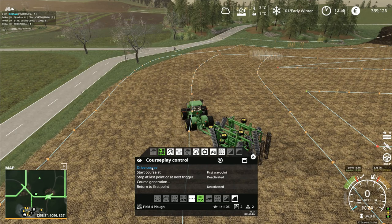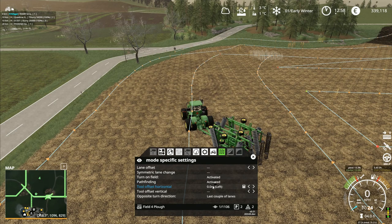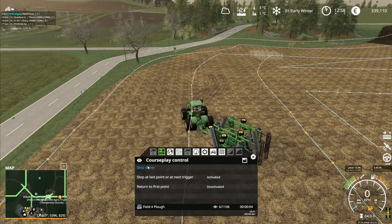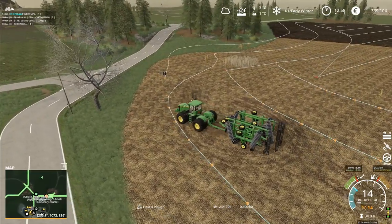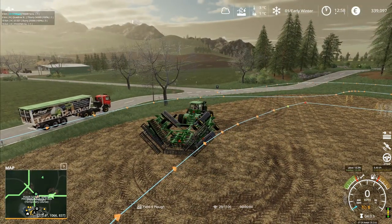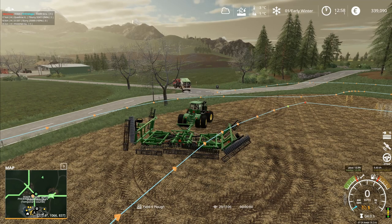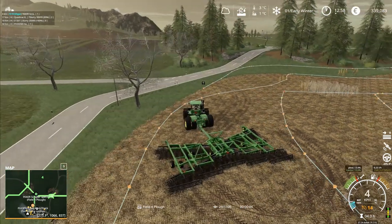Now if I just go drive course without unfolding it first, does it unfold for me? Turn speed is 14k, field speed 24, reversing speed 6 - I'll put that up to 10. Drive course - it is going to unfold for me! It does everything - it's actually quite good, it has to be said. And that truck did sell this time - sold it all properly. He's now whizzing back off into the yard going to reload. I've got slurry out in the field doing stuff.